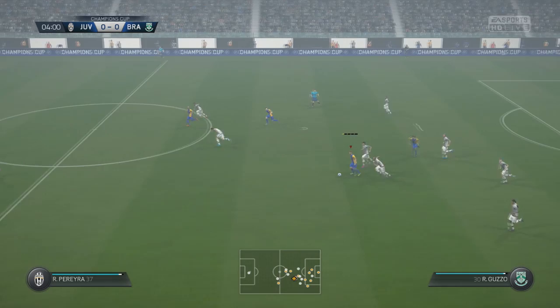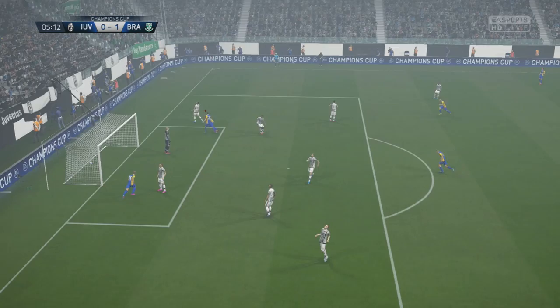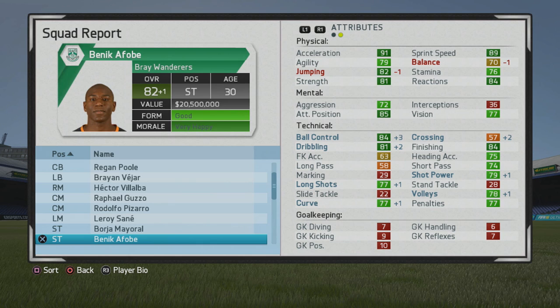Fairly uncontested header there, but either way it shows how good he is in those spaces. Again a good chance — Afoba cutting back in, coming back in and finishing this one into the side netting. You can see that bit of strength and agility, some nice ball control and dribbling as well. He held off his man right there and then finished that perfectly into the side netting.